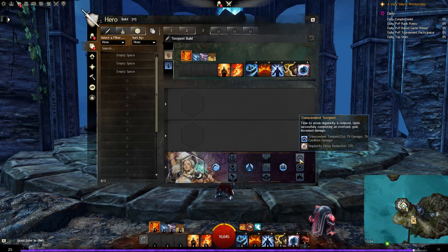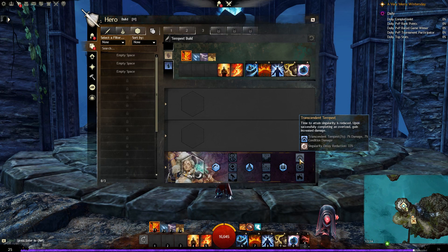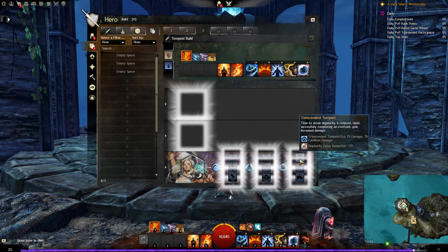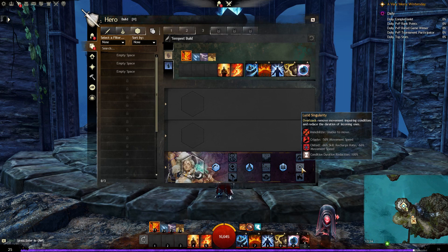Transcendent Tempest: time to attain singularity is reduced by 33% — so from 6 seconds down to 4 seconds — and upon successfully completing an overload, you gain 7% damage and 7% condition damage for 7 seconds. Lucid Singularity: overloads remove movement impairing conditions — immobilise, cripple and chill — and reduce the duration of incoming ones as well. Pretty awesome for maintaining mobility.